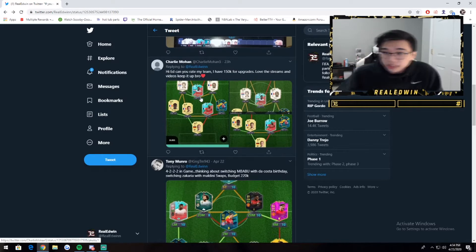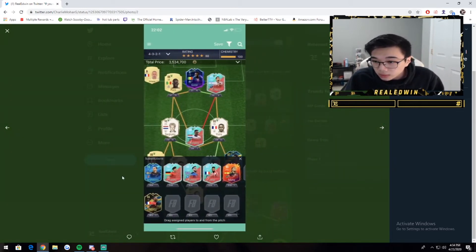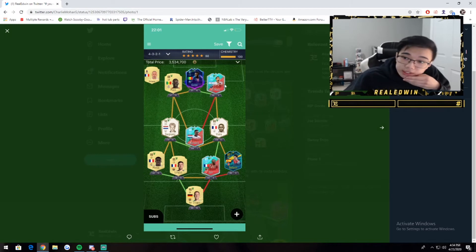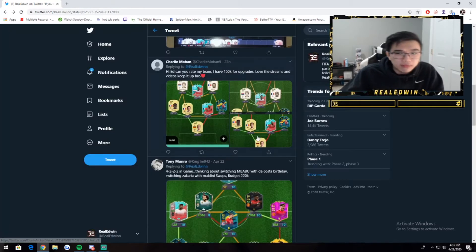My boy Charlie Mohan — can you rate my team, 150K for upgrades? His CDMs are Vieira and Idrissa Gueye, which is fine. Di Maria's good, Mane's good, Bergwijn's good, Bergkamp — yeah, this is a good team, honestly. Your defense is still rocking Mendy and Longway, which is still usable. If I were to change something, maybe Bergkamp — especially if he's tradeable. Unless you love him, I would go for maybe a Fut Birthday Sissoko type player, then drop Gueye and get maybe a 7-chem Neymar. Just get the good players in there, though you might have to switch the formation for chemistry.